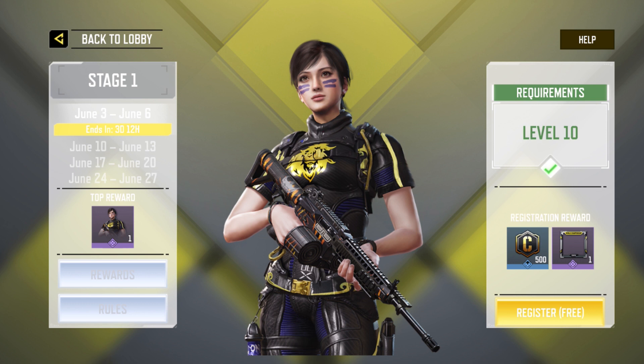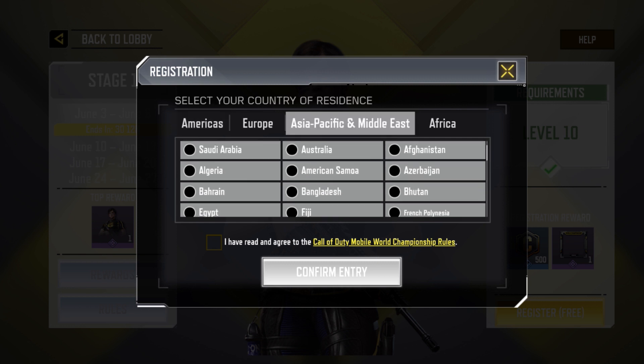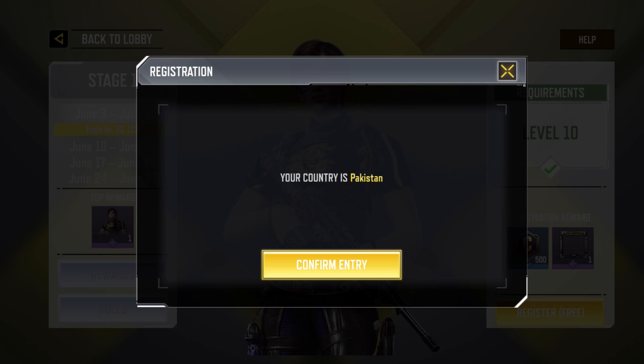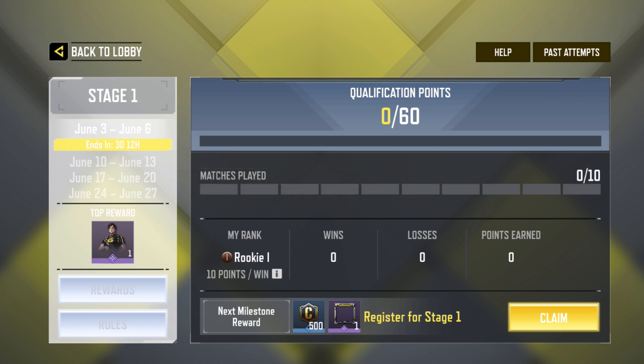As I've told you everything, all you gotta do is go register — it's completely free. It will ask you to select your region. I'm from Pakistan so I select Asia Pacific, find my country, click on it, check 'I have read and agree to the Call of Duty rules,' and confirm entry. You can enter with any country but I'd highly recommend playing against your own country to avoid high ping issues.